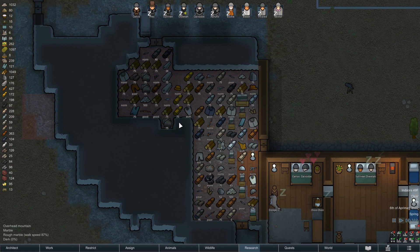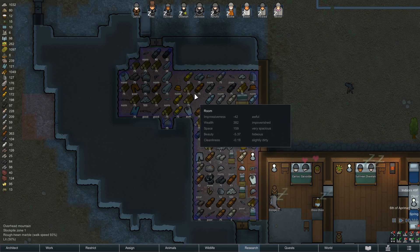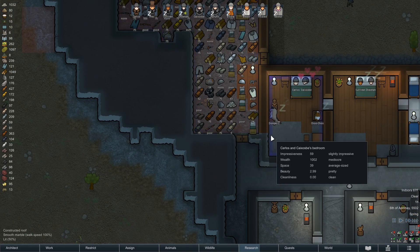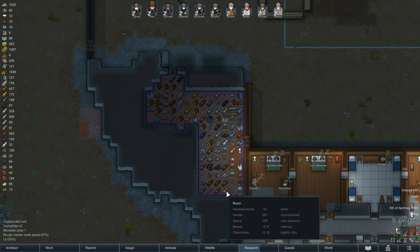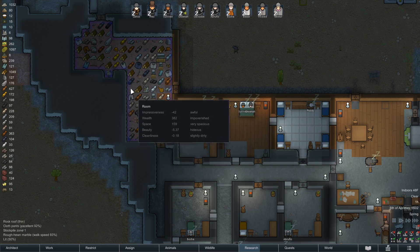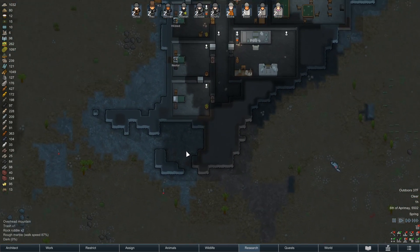I'm thinking about expanding it a little more, and I'm also considering what about roof collapse. Because I've forgotten the exact dimensions for how far away a roof or a wall needs to be from any point - or a column needs to be away from any point to hold the roof up.